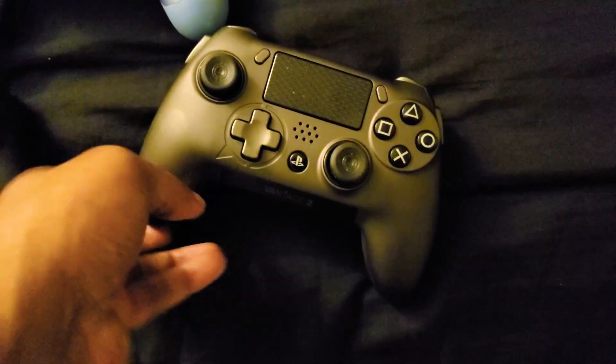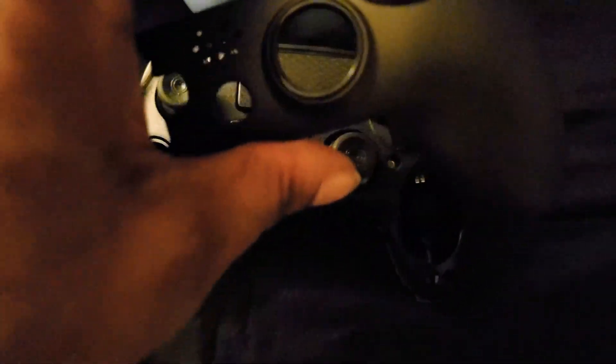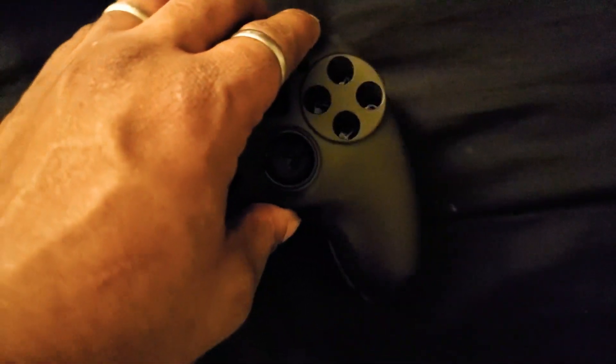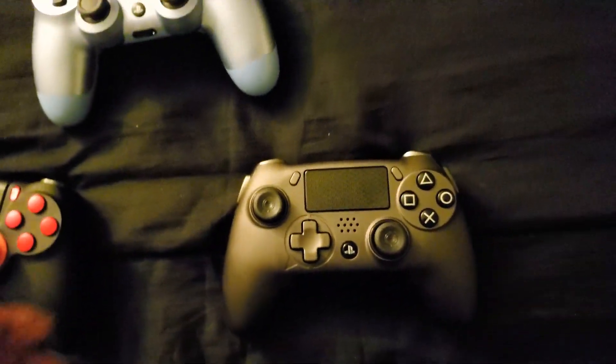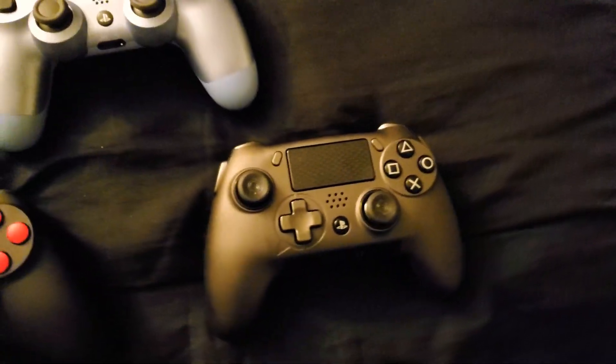With the Vantage 2, you can change the plates — you can take the faceplate off, they come in different colors, customize it any way you want. You can take the rumbles out, put them in. You've got extra bumpers here, and you can set those to aim and fire if you want. It's a great controller, but it's not really me personally.